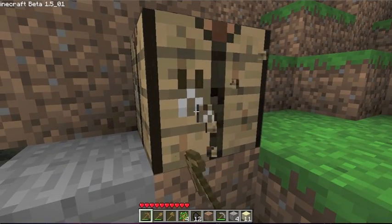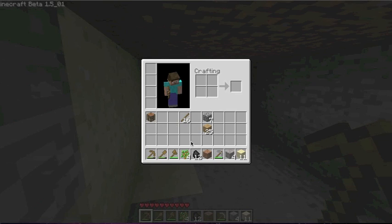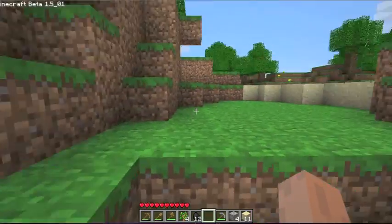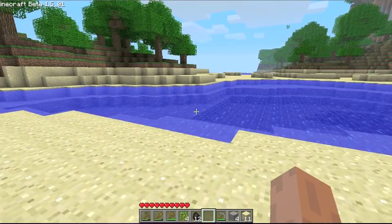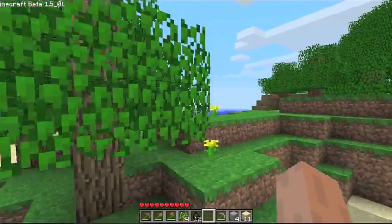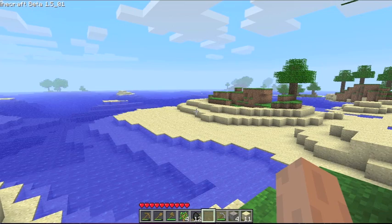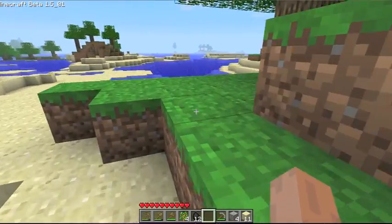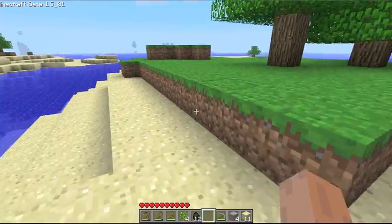Now just get some stones. First get our crafting table — you can destroy it and pick it up because it turns into a block. Bring the crafting table inside. Maybe we should get some wool from sheep. There are pigs which you can get pork from to eat, and cows which you can get leather from. Don't go too far from your shelter because you can lose it. Press F3 and you can see the coordinates of your house — that's how you map your house. On Macs it's FN+F3.